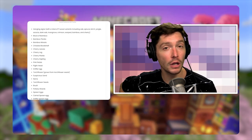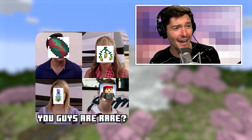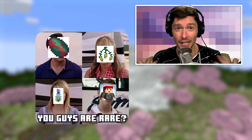Minecraft 1.20 is full of rare items. Pottery sherds need to be swept up from suspicious sand, and the drop rates are not very good. Finding a sniffer egg, getting it to hatch, and using it to find torch flower and pitcher pod seeds — those are rare items. Even something as simple as the piglin head, acquired by a charged creeper blowing up next to a piglin, is hard to get.